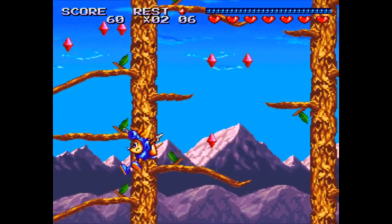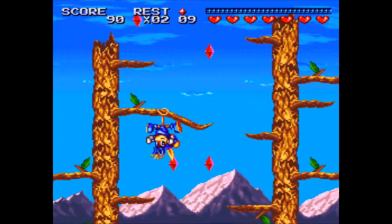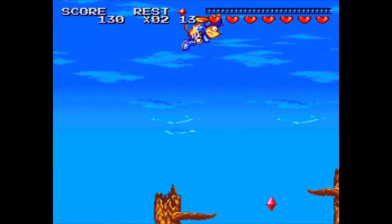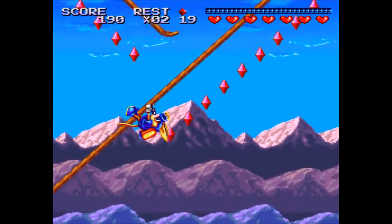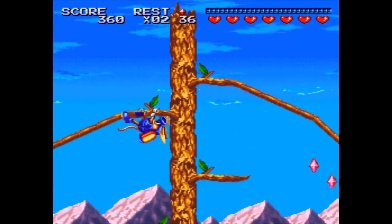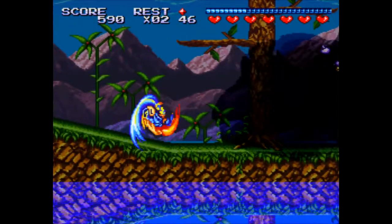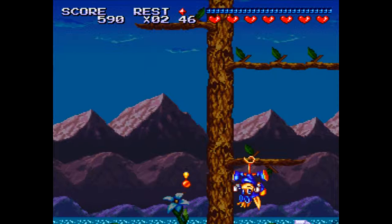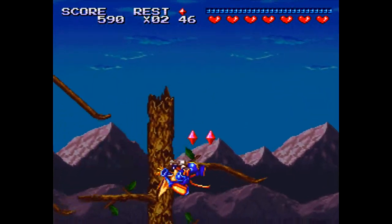Sparkster is both incredibly fun and punishingly hard. It has a sense of blistering speed matched only by Sonic the Hedgehog on the Genesis, with movement in basically six directions. However, Sparkster has a health meter instead of rings, which changes how damage is handled. In Sonic, if you could grab just one ring, you'd be more or less fine after taking a hit. In Sparkster, you have a finite amount of health, and while there are health power-ups in levels, you still have to hunt them down. You have more margin for error with Sonic than with Sparkster.